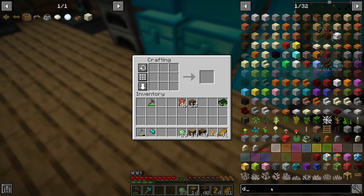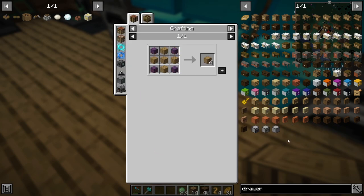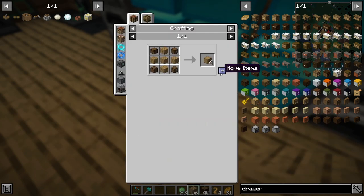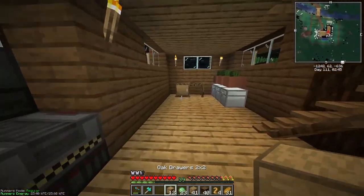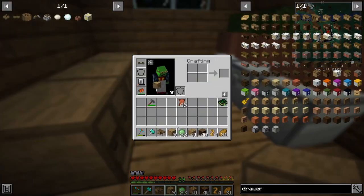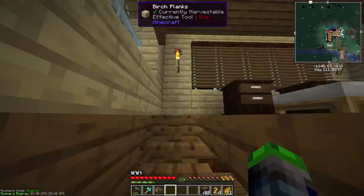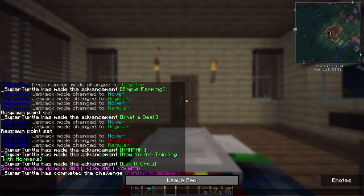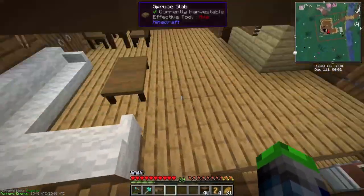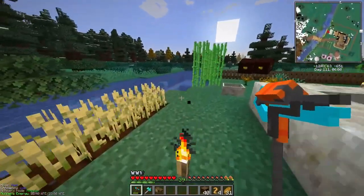In order to make the storage drawers we're going to need to make the two-by-two here, which is very simple. We are going to be moving this to the opposite end over here and we're going to go get some clay. It is nighttime out so it's a little spooky, we're gonna have to sleep. Now the spookiness is gone - we can go ahead and find some clay.